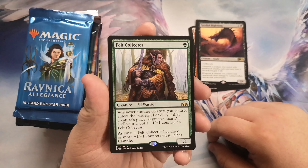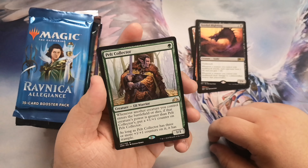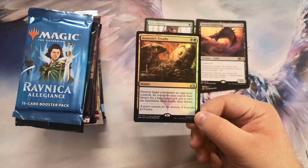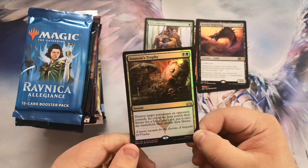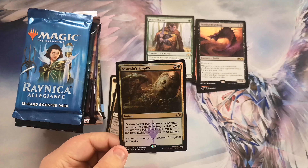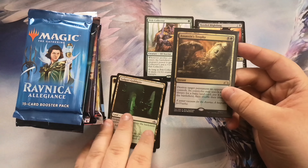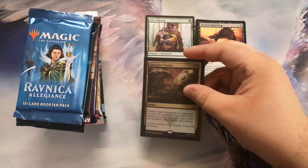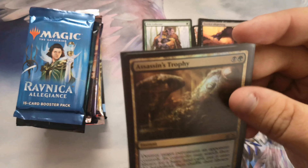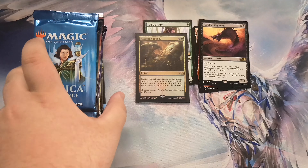Okay — lockets, night veil predator, inspiring unicorn, pelt collector. I think that's actually worth a little bit. He's an elf warrior; whenever another creature you control enters the battlefield or dies, if it has greater power than pelt collector it gets a +1/+1 counter, and if it has three or more counters it has trample. And — oh, that's what it's called: assassin's trophy! Oh come on, I was just trying to figure out what the card was called and I pulled it — assassin's trophy, foil! That is so funny!